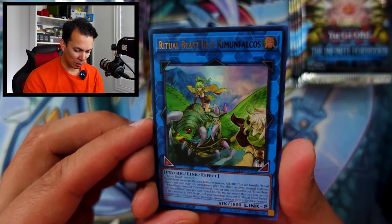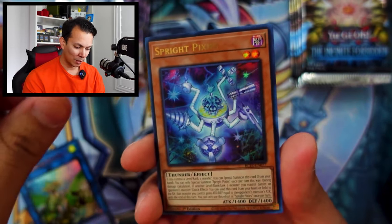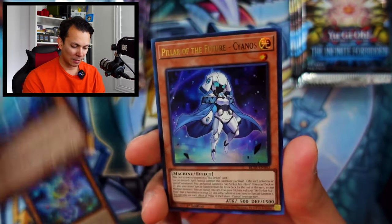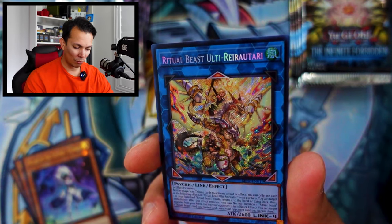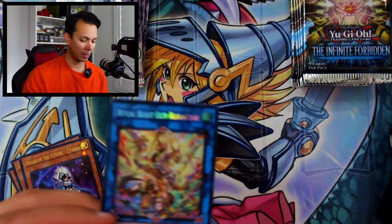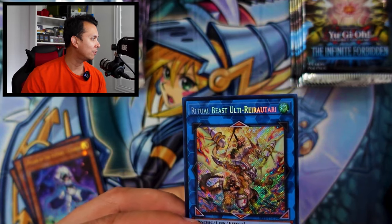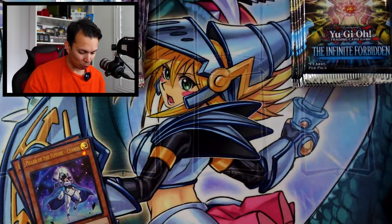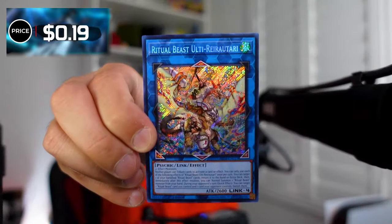Infinite Forbidden pack seven: Ritual Beast Ulti Come Kim Mu Falcos, Sprite Pixies, Electrode Beast, Pillar of the Future, and a super rare Ritual Beast Ulti Raltari. Looks very cool — I really like the way secrets look, it's a classic design. Now we have quarter centuries, starlight rares, and ghost rares, but secret and ghost rares are my top two along with ultimate rares. This pack is only 19 cents — the streak continues.